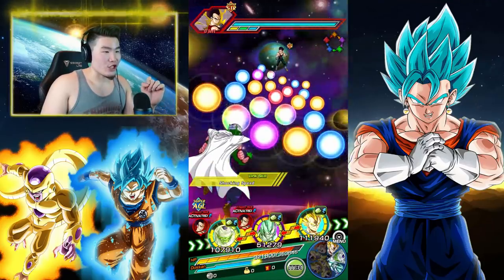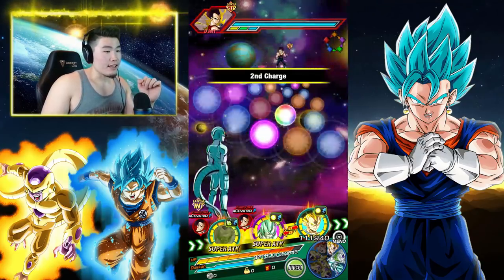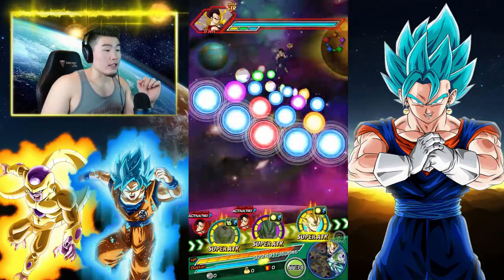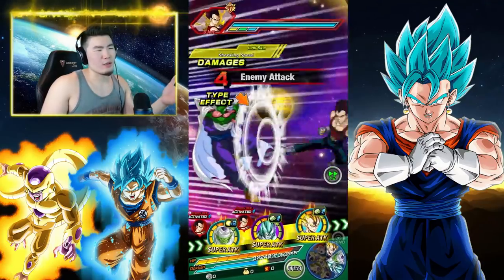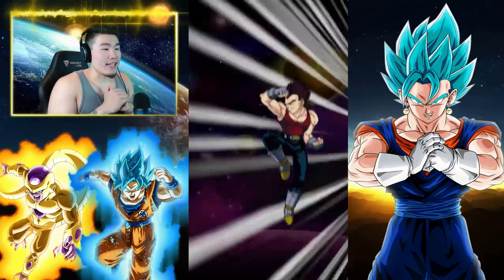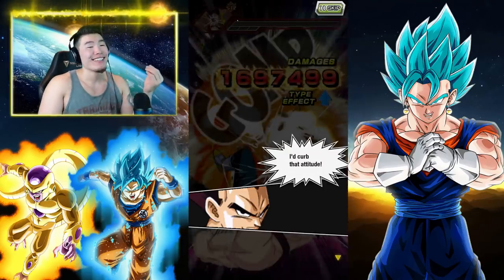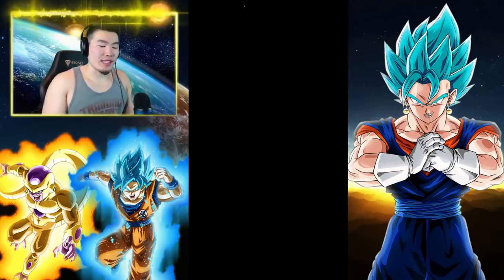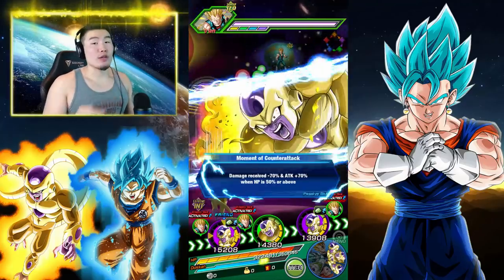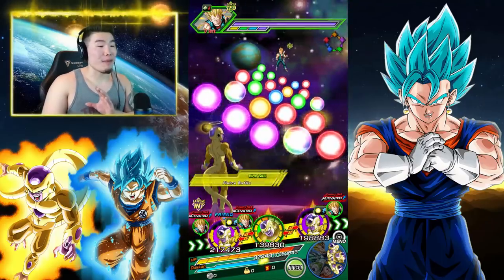Let's see what he can do against this Vegeta here. Three rainbows is good for me. Over a mil attack — and he's gonna go for 1.69 mil. Jeez. He might not be good in the Namekian category, it might be horrible. But on a Resurrected Warriors category team, this Piccolo is a monster. He is a monster.